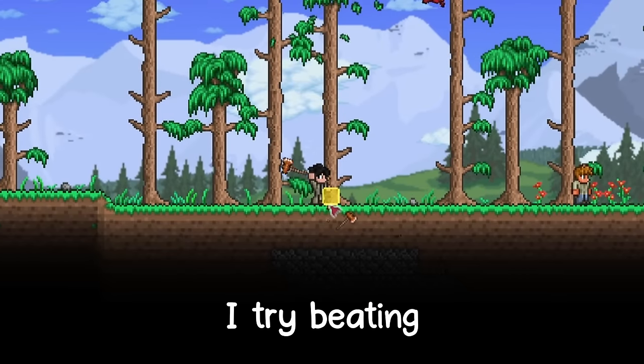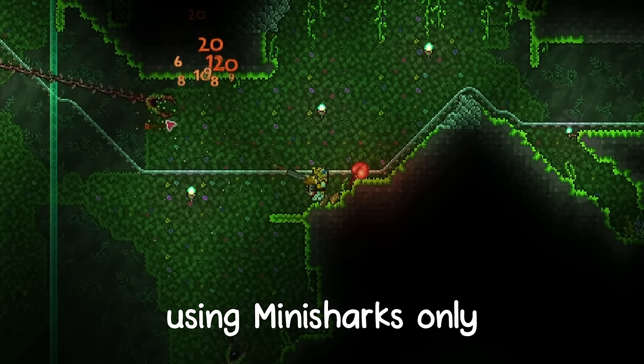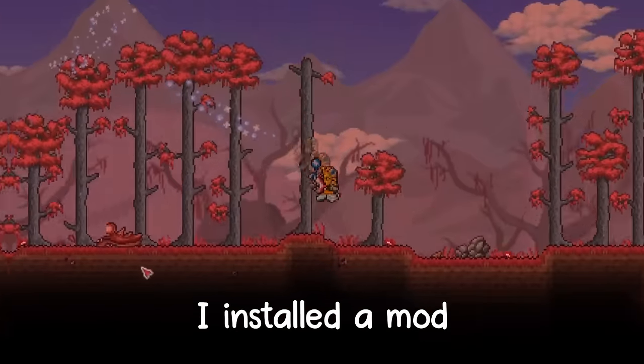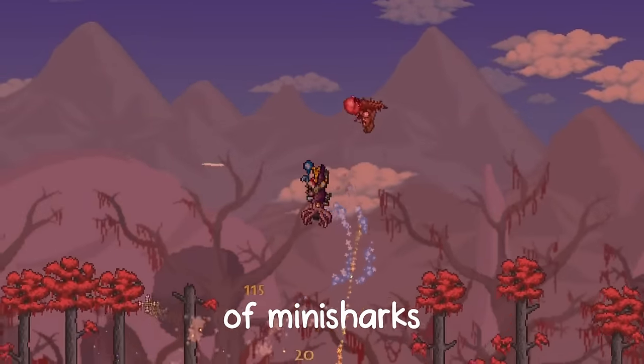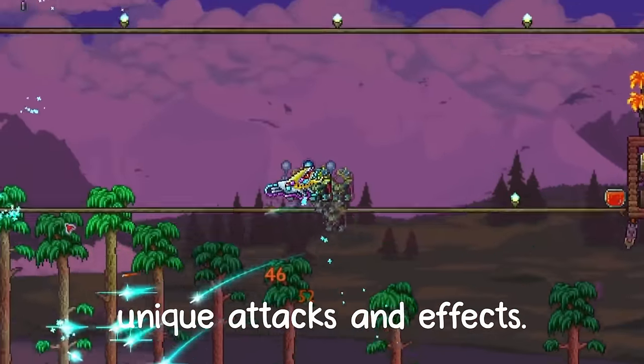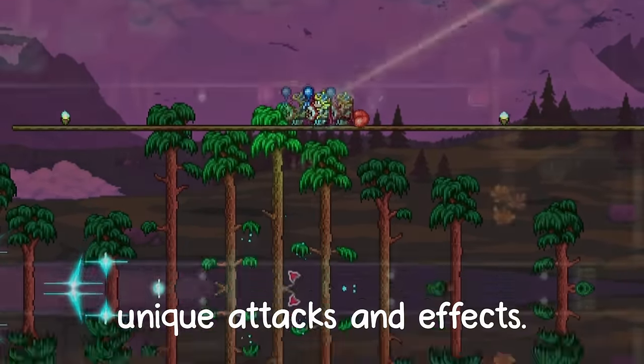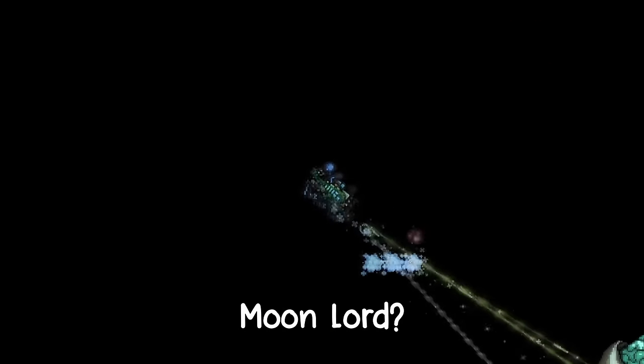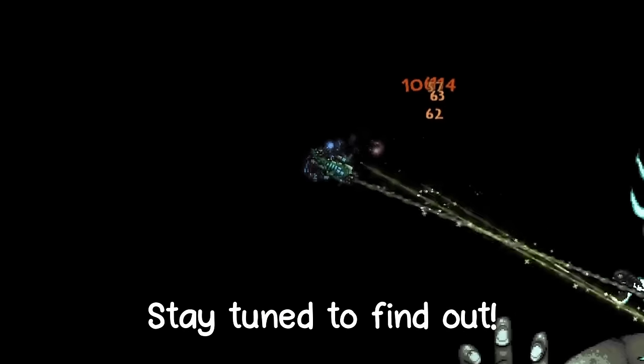In this video, I tried beating Terraria using mini sharks only. However, since there are two types of mini shark-like weapons in the game, I installed a mod that adds a whole bunch of mini sharks, each having their own unique attacks and effects. Just how good are these weapons and will they be strong enough to take down the final boss Moon Lord? Stay tuned to find out.